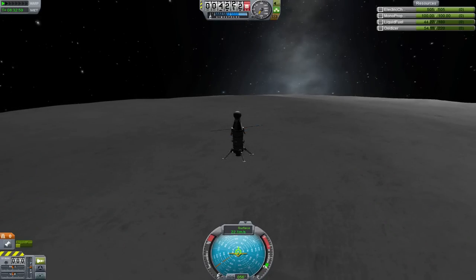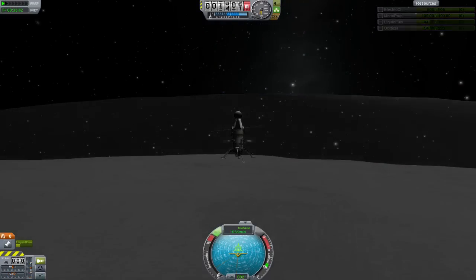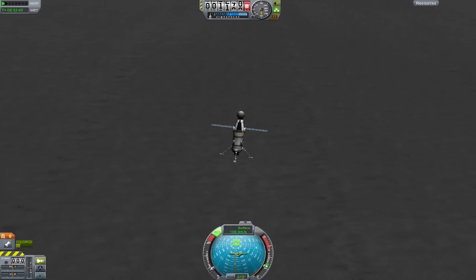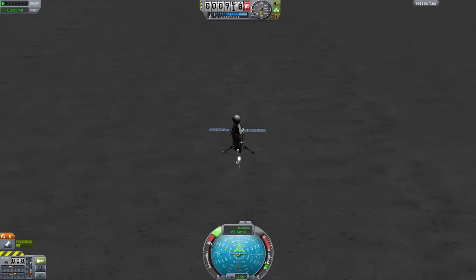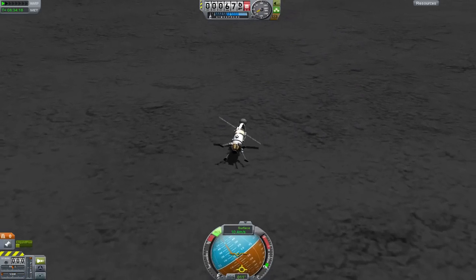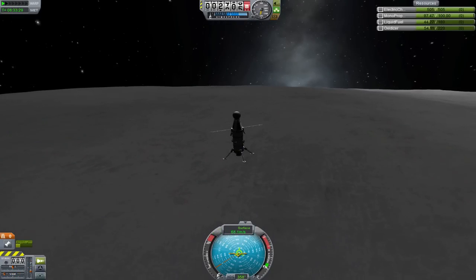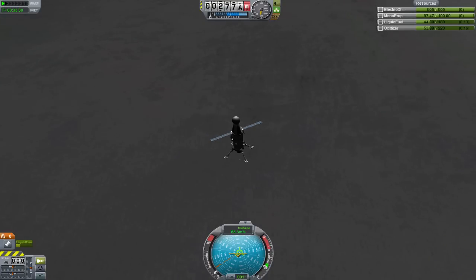There are two ways to actually go about slowing your ship down to land. You can either continue burning throughout your descent to keep your speed low, but this wastes a ton of fuel. On the other hand, you can burn the last second to lower your speed right before you hit the ground, but it's not easy — they don't call it a suicide burn for nothing. The best way is to find a balance and burn every so often to lower your speed by increments. As you get more practice, you'll get better at timing your burn to minimize the wasted fuel.